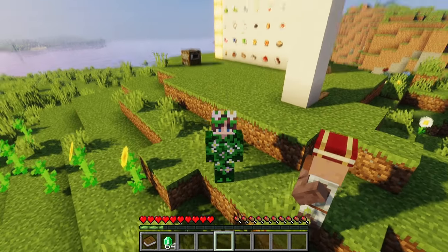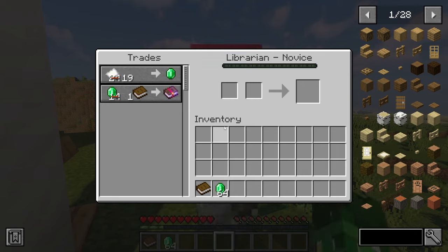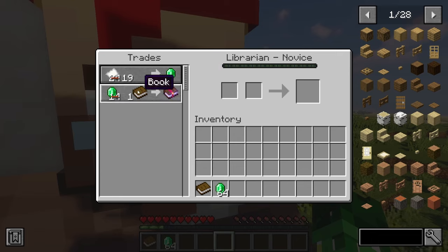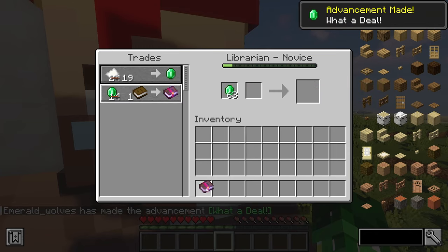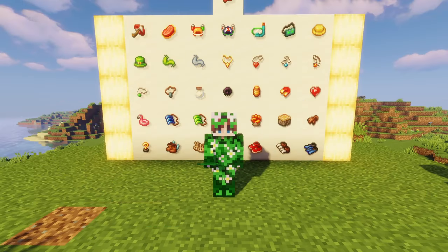Okay, looks pretty nice — and let's see if he'll give us any other deals. The paper goes down to 19 for an emerald, and to get Fire Aspect II you only need one emerald for it. Wow, instead of 14 — that's still pretty good. I want to use this hat every day.